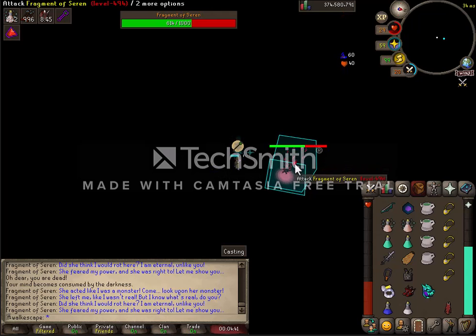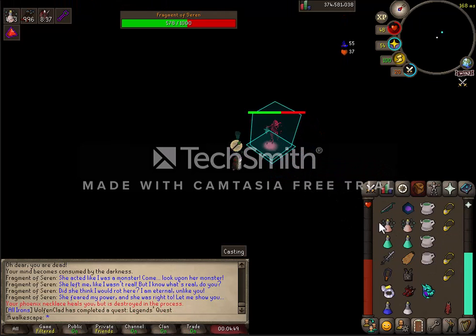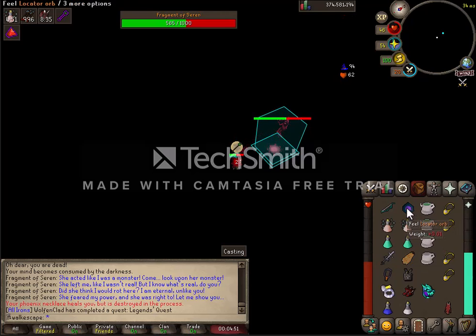Coming up here she uses her major attack - watch closely. I drink my restore, hit her, then switch on the Phoenix necklace and drink the divine. That hurts me, my hit points boost up, and her projectile does no damage to me - it'll destroy the Phoenix necklace. I'll pop back on my occult until the next time she uses it, and we are right back into the fight just like normal.